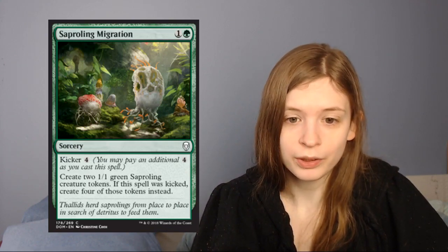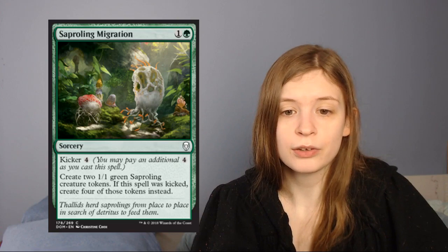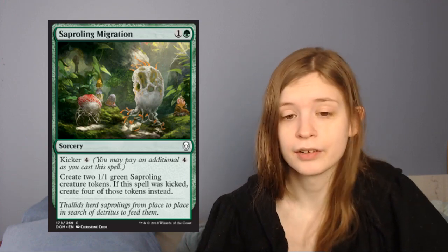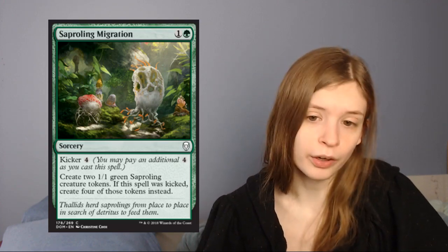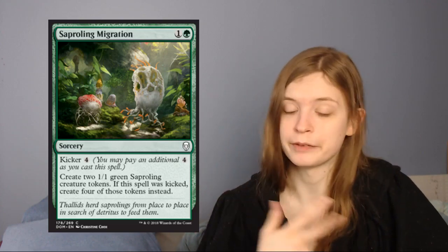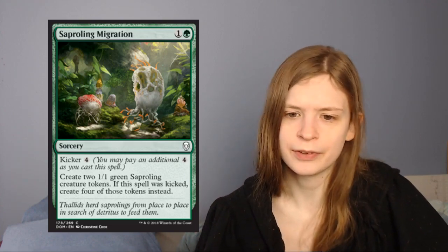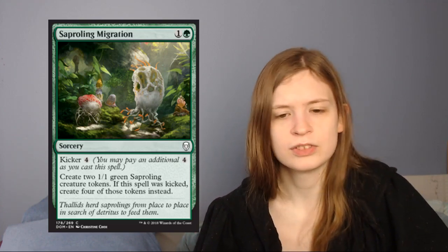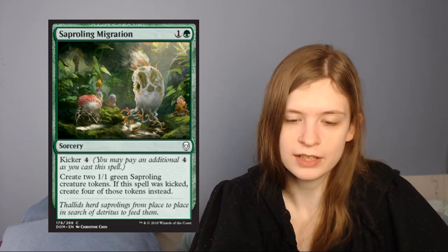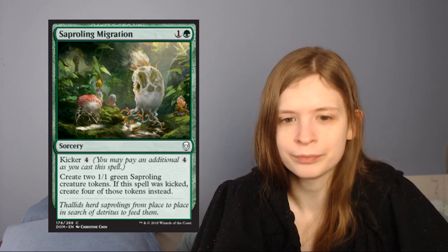Next up is Saproling Migration. It's one green for a sorcery with kicker, and you get to create two 1/1 green saproling tokens. That alone gets you 2/2 worth of power across 2 creatures — I can get behind that. With kicker for 4, if you kick it for 6 mana you get 4 of these tokens. I think this is really great. Saprolings are a relevant creature type with lots of payoffs. Saproling Migration is a decent card that helps you go wide and pop out a board.